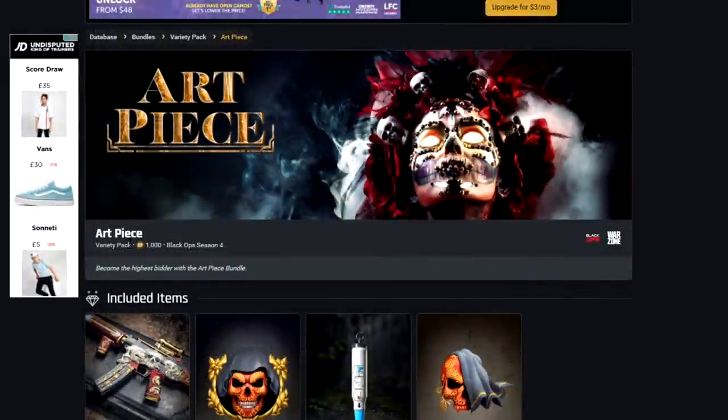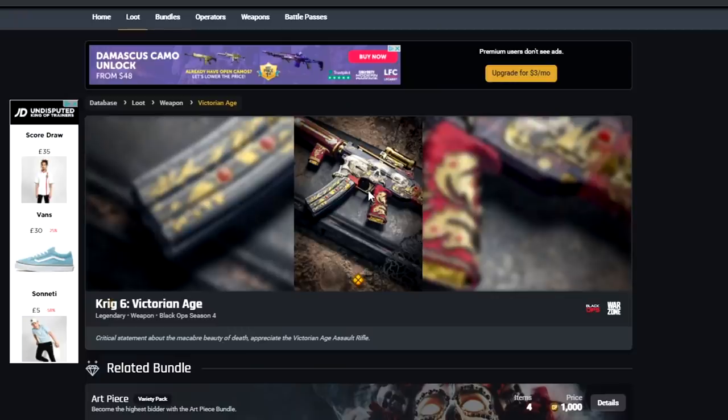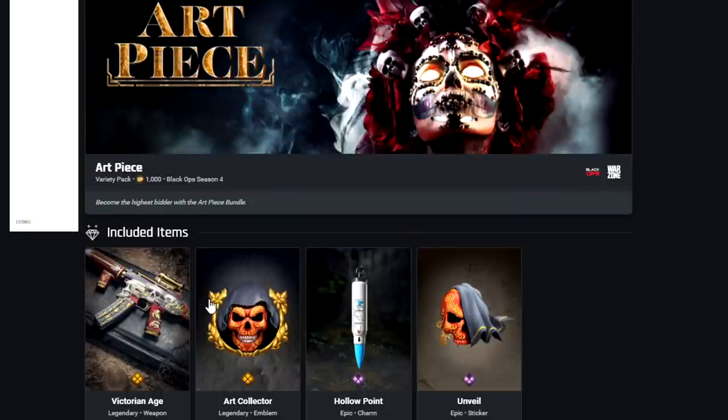First up we have Art Piece, for 1,000 COD points. This might be in the game right now — it's one of the standard blueprint bundles. In here we have the Victorian Age for the Krig-6, which looks alright. We also have the Art Collector as the Legendary Emblem, the Hollow Point Charm, and the Unveil sticker. I'm not sure I'm going to waste money on this one, but maybe you like that blueprint.